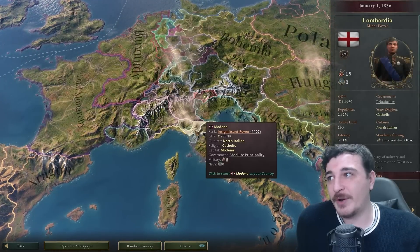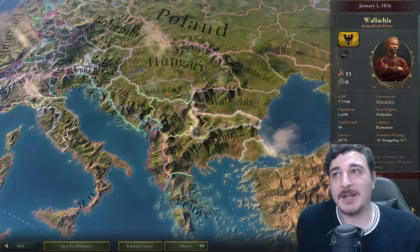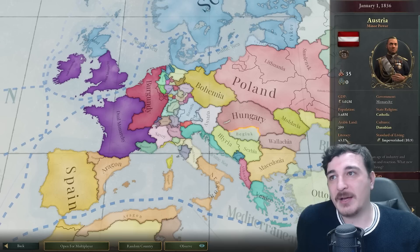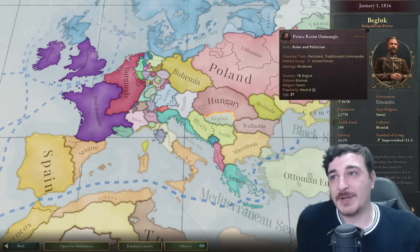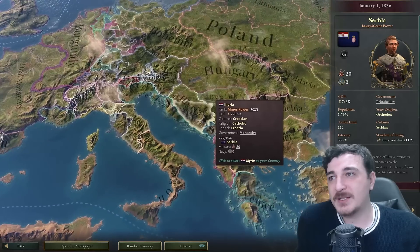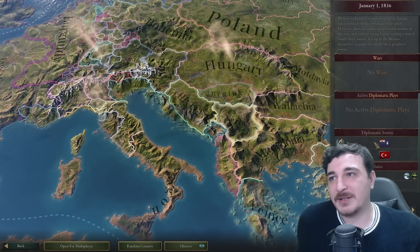The Papal States are around, Savoy, all the small Italian countries. Valachia is apparently independent, as is Moldova. Hungary is pretty big — bigger than Austria, which has Danubian culture. Belarus also exists. Bosnian Sunnis are in the south of Hungary, which raises some questions. Serbia is independent — actually, Serbia is a puppet of Illyria.